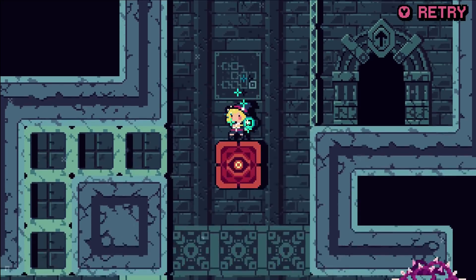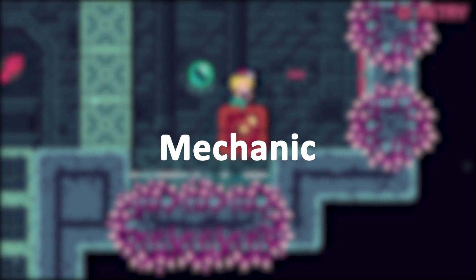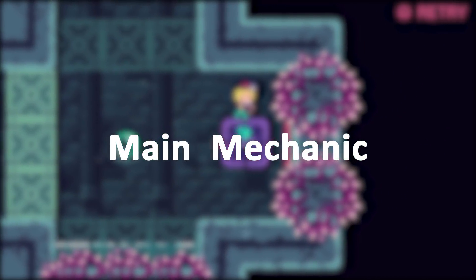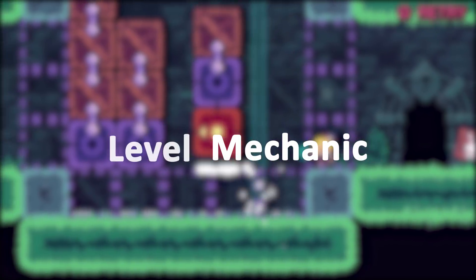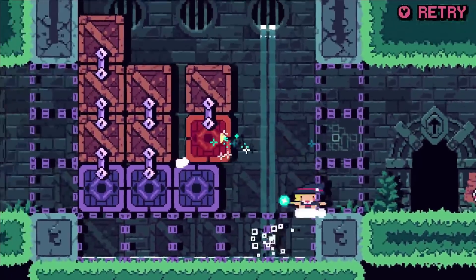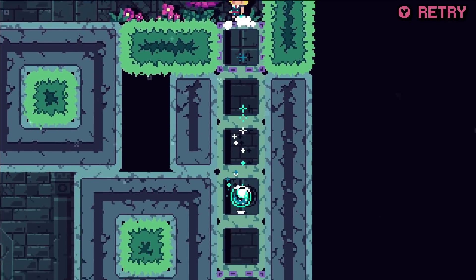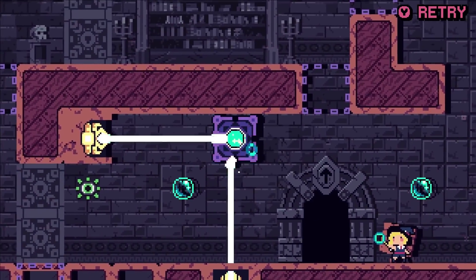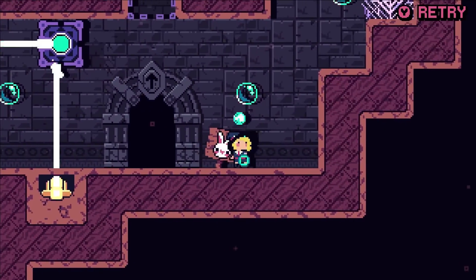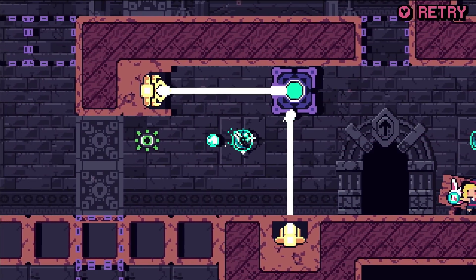Before we continue, I want to make something clear. Mechanic is a pretty broad term, so I want to specify that main mechanic means the player's main ability — in this case, spellcasting. A level mechanic is something like the dotted line walls, or blocks that can move in any direction, or anything else that you interact with using your main ability. Level mechanics are what push the evolution of the main mechanic. By coming up with unique level mechanics, the player will be forced to think about the main ability in different ways.